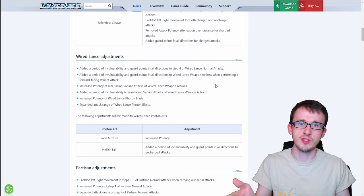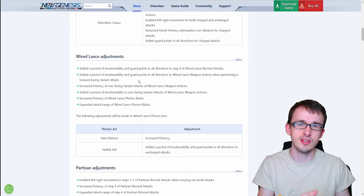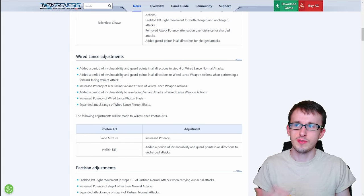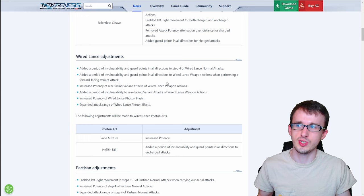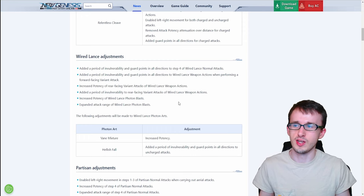With a guard point, if an attack would hit you again in the same motion, it won't do damage — so you'll be pretty safe when using these moves. They also increased potency of the rear-facing variant attack of the weapon action, added a period of invulnerability to the rear-facing attack as well, and increased potency and attack range of the photon blast. Photon blast buffs seem to be a common occurrence throughout the entire list, making them way more impactful for all weapons in general.